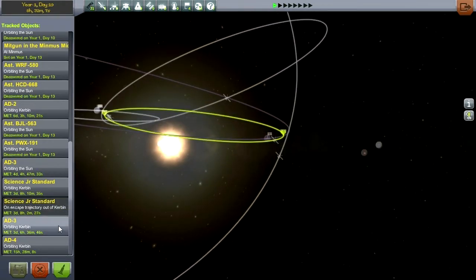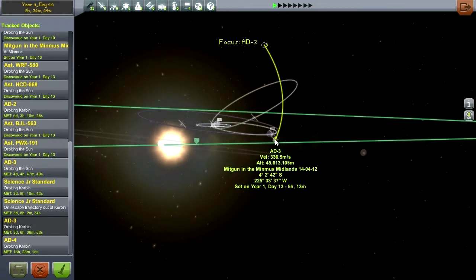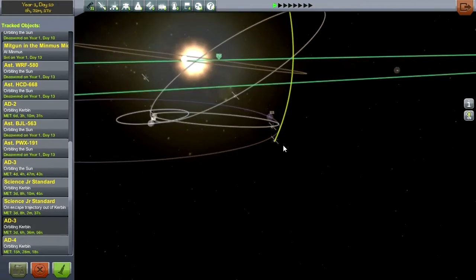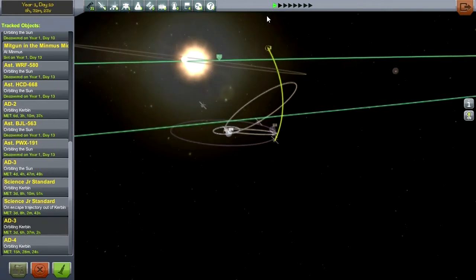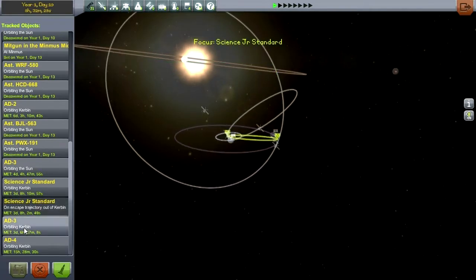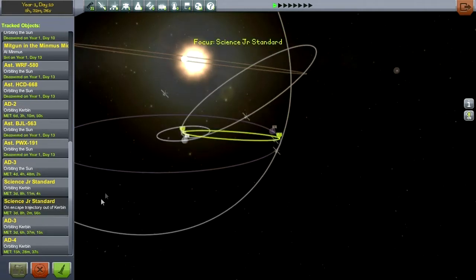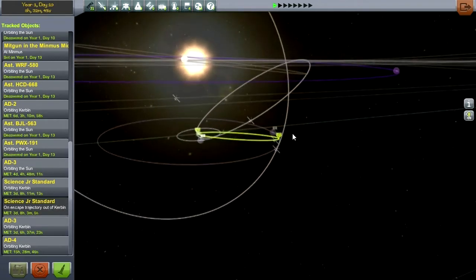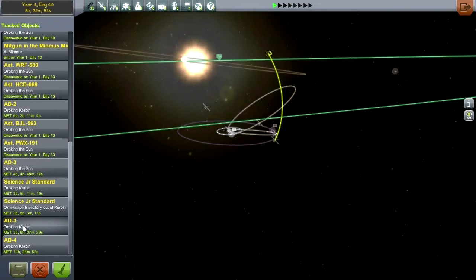It's in orbit and it's going to actually definitively return to Kerbin — it'll descend through the atmosphere. The AD-4 is orbiting Kerbin, that's fine. But the AD-3, which is the actual asteroid mission we sent there, is clearly on an escape trajectory out of Kerbin. This probably needs to be fixed somehow. As long as an orbit has an escape, it's on escape trajectory out of Kerbin. This one has no escape, so it should not say 'on escape trajectory out of Kerbin.'